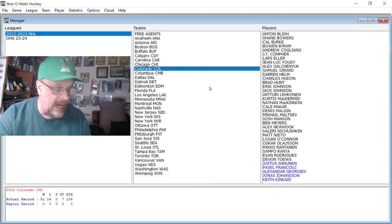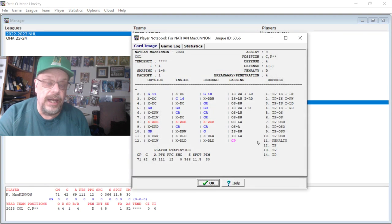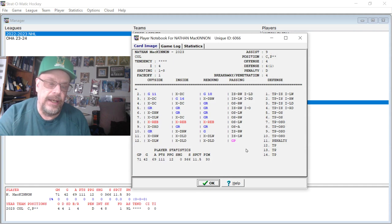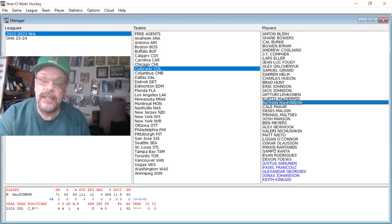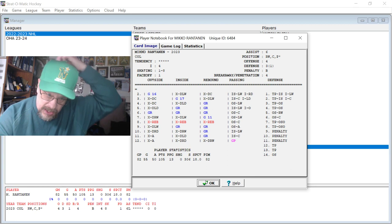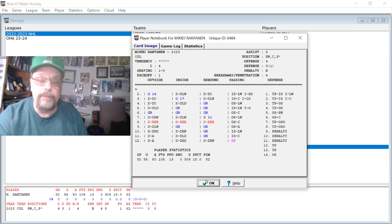Moving to Colorado, MacKinnon is the first guy we'll look at. MacKinnon had a good season: 42 goals, 69 assists, 111 points, 9L passing, 4 defensively — great season. Then we're going to look at Rantanen. Rantanen had 55 goals and 50 assists for 105 points. Man, that is crazy good right there.